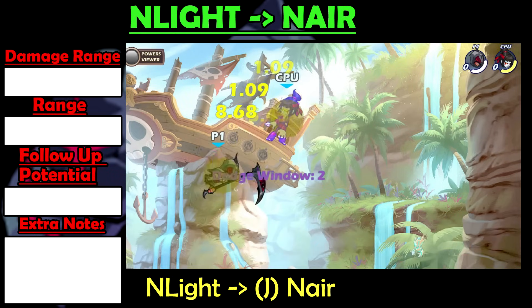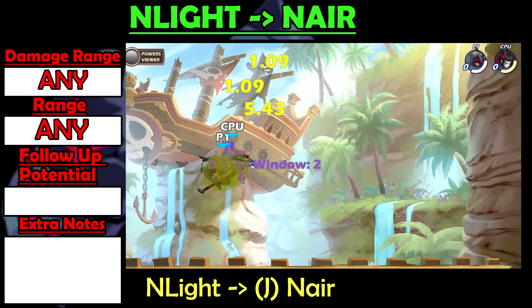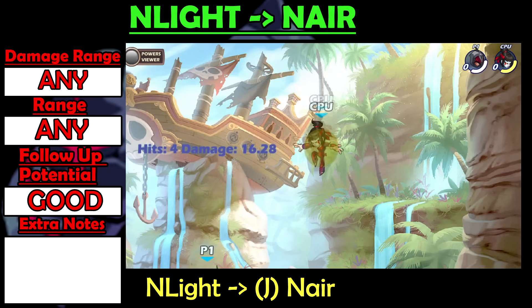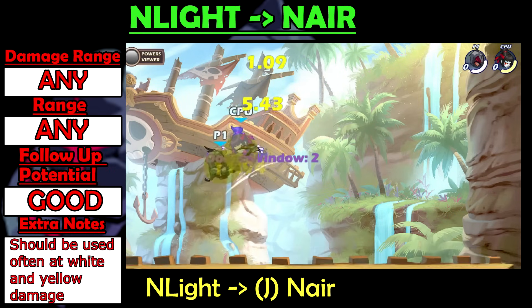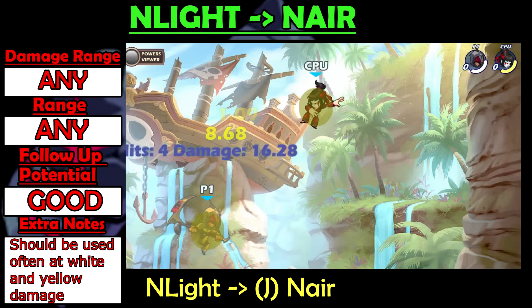N-Light into Nair is a really quick string that also works at all damages. Unlike the last string, this one has good follow-up potential, especially at lower damages, so it should be used more often when the enemy is not very damaged, like at white and yellow damage.